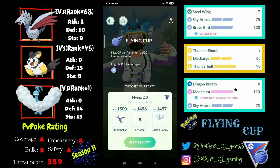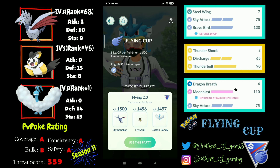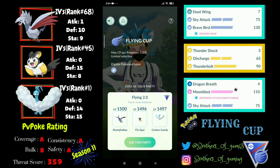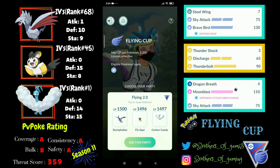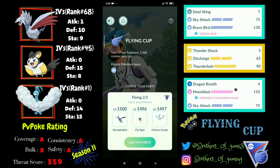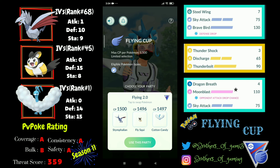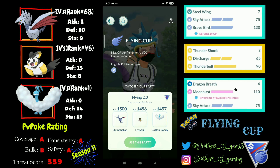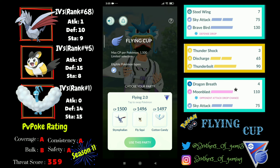The team strategy is kind of ABV: I have a lead of Skarmory and a safe swap of Altaria, which will try to draw out the ice type or bait a partial ice-type usage, so that my Emolga can go on a free run in the end game. The team is well-rounded — Aerodactyl has a good matchup on my backline but hard-loses to my Skarmory, so alignment is very important.